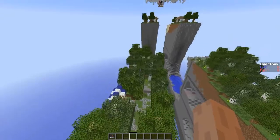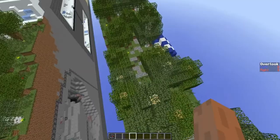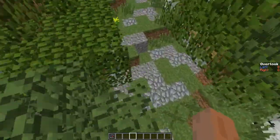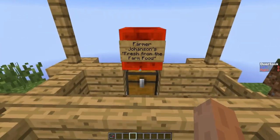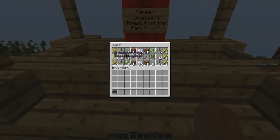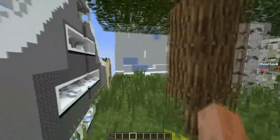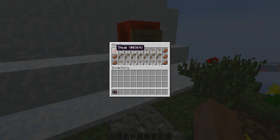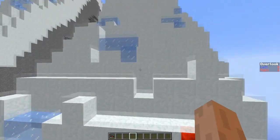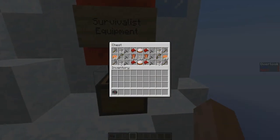However, if they do get across the big gap at the start, they will come to the beautiful forest. In this forest they're rewarded with a nice little farmer Johansson's fresh-from-the-farm food. The food isn't large, but the torches may come in handy as well as the extra blocks. The wheat does provide some food but it's not a huge amount, considering food is quite readily available in other chests, with more supplies ranging all the way up this mountain.